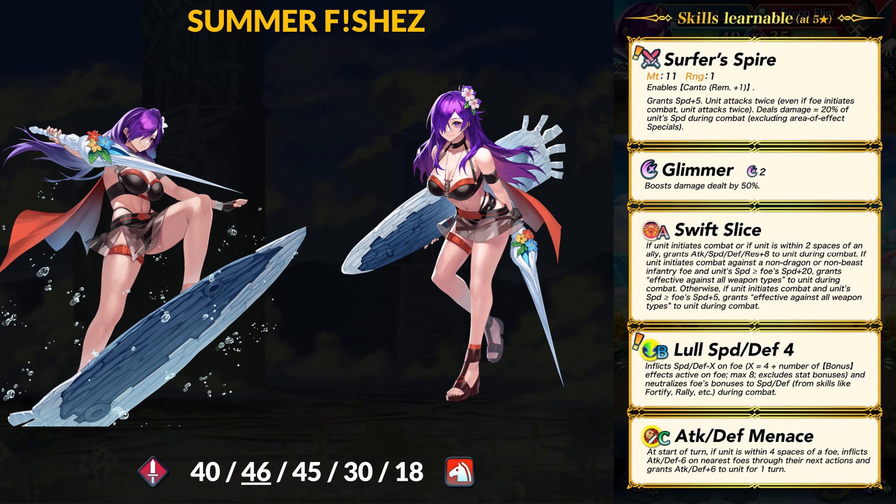Moving on to Summer Female Shez, she's going to be a sword cavalier this time. For stats, Shez has 40 HP, 46 attack, 45 speed, 30 defense, and 18 resistance — almost the exact same spread as Noah. Female Shez is very fast and would have tied for highest base attack if it wasn't for Ephraim on this banner. Shez will have an attack super boon, which you do want, but speed is important for her as well. On the defensive side, 30 defense is okay, and 18 res is not that great.